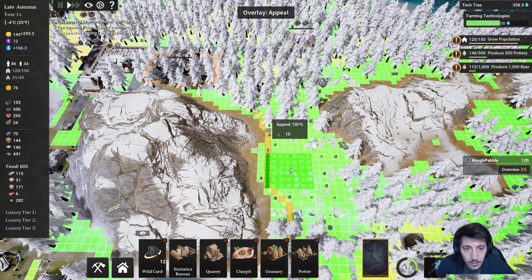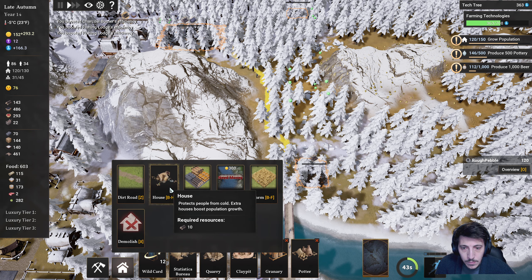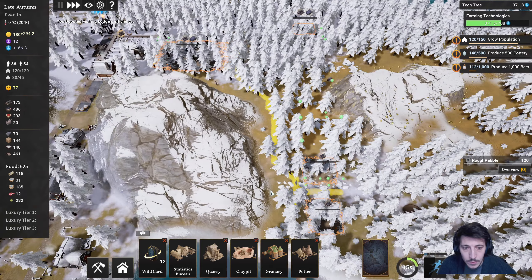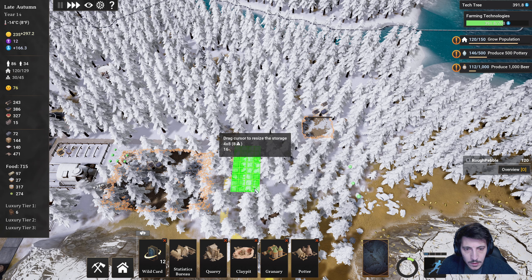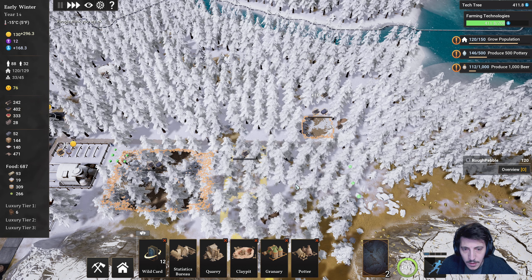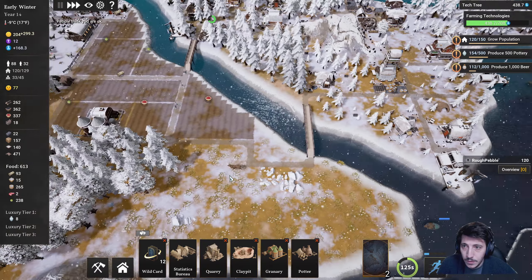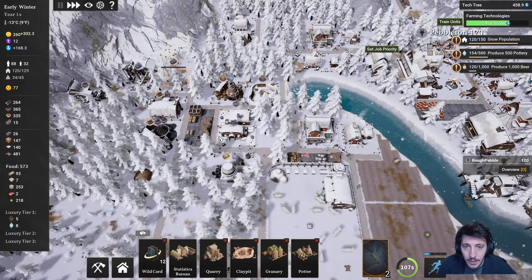And we are going to need some more houses here. Alright, let's get those. And then we're going to want a good storage yard here — perfect. We still have a good amount of food. We're not overly relying on the fishing right now, which is really important. Producing chairs and drinks and bases.